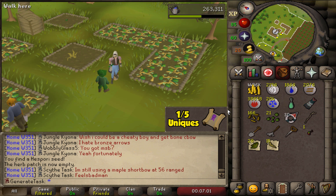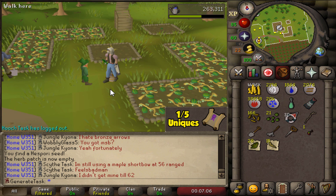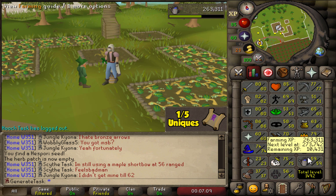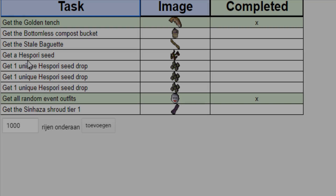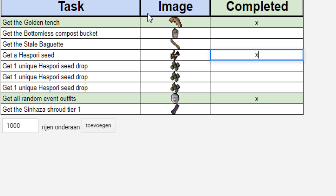That is the first hespori seed on the account, which is pretty cool — another task crossed off on the passive tab. I can't wait to have 65 Farming so I can try it out and see what we get from the hespori itself. And there it is — another hespori seed! Another passive task completed. There's also the compost bucket and three different seeds from the hespori. If we're lucky enough, maybe we can also cross off the bottomless bucket, but I doubt it.